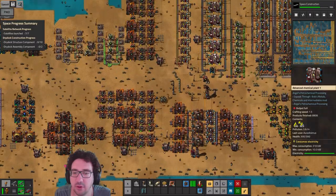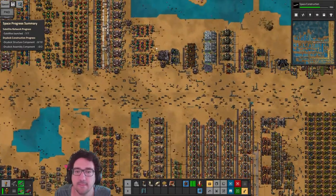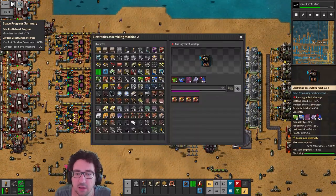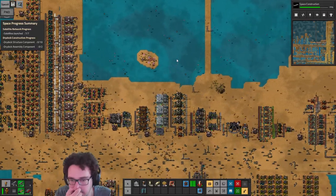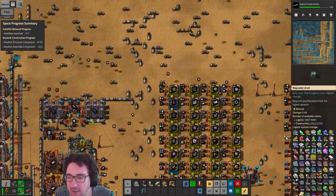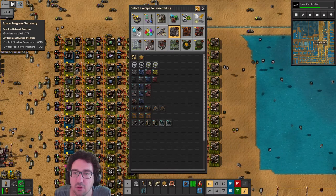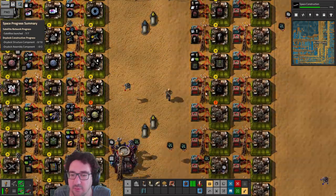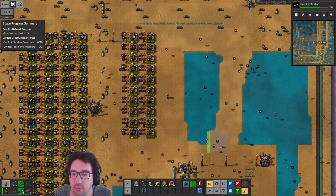By the time we have this research completed we should be getting some more. Black chips are doing okay — limited by green chips actually, interesting. Let's figure out where we can build. These guys are going to be making roboports. We're gonna need a lot of machines for this. Let's claim all this space to make more stuff.